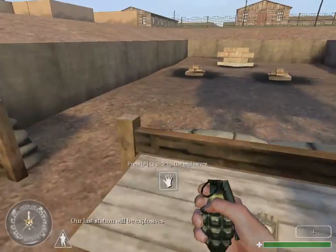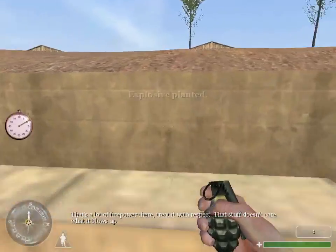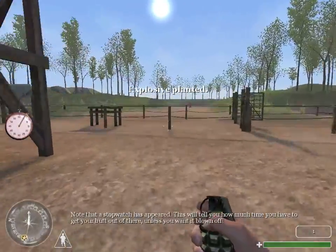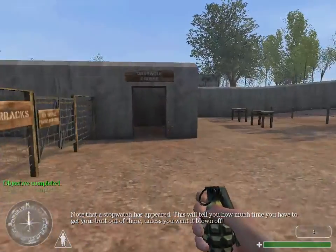Our last station will be explosives. That's a lot of firepower there — treat it with respect. That stuff doesn't care what it blows up. Note that a stopwatch has appeared. This will tell you how much time you have to get your butt out of there unless you want it to blow off.